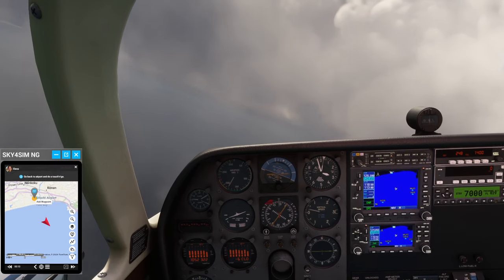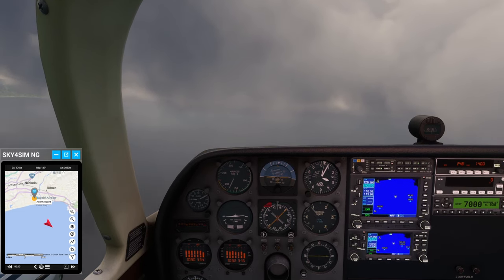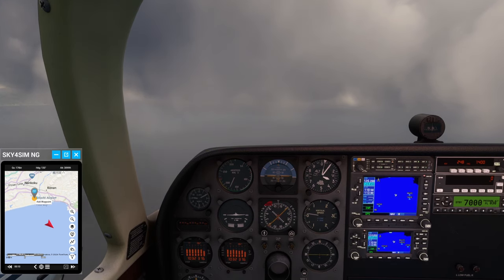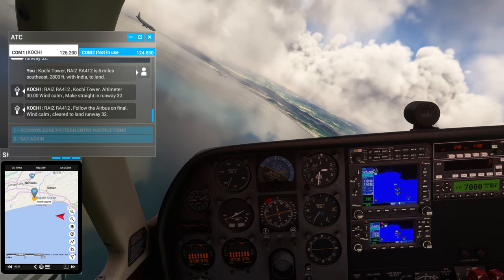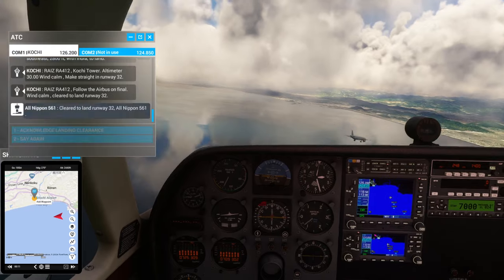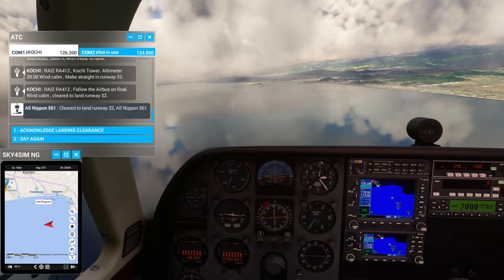Now go back to the departure airport, align with the runway and do a touch-and-go. A landing vertical speed of more than minus 400 feet per minute will not allow you to pass the qualification. They're being booked up. Follow the Airbus on final. Clear to land runway 32, altimeter 561.